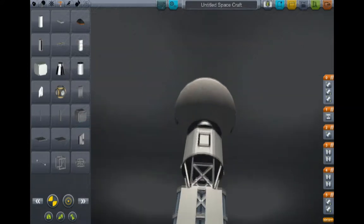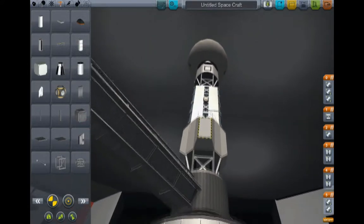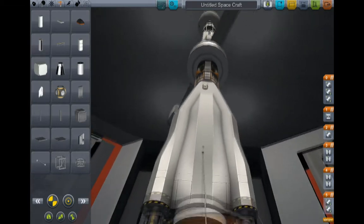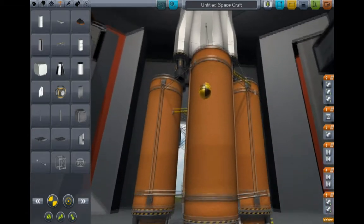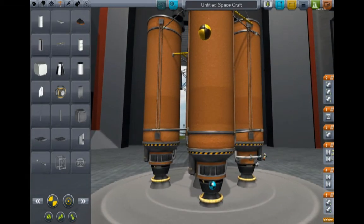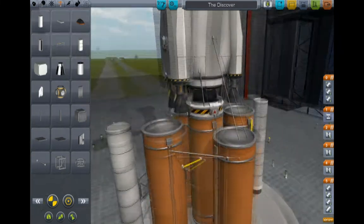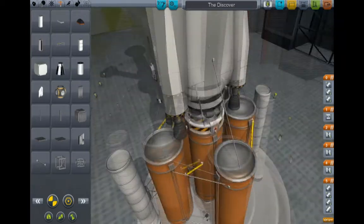Hello, this is Dennis here from Safe Slot, and I'm playing Kerbal Space Program, which is currently my favorite game ever. Anyway, I've made a pretty cool ship here. I call it the Discoverer, because it looks like the Discovery from 2001.